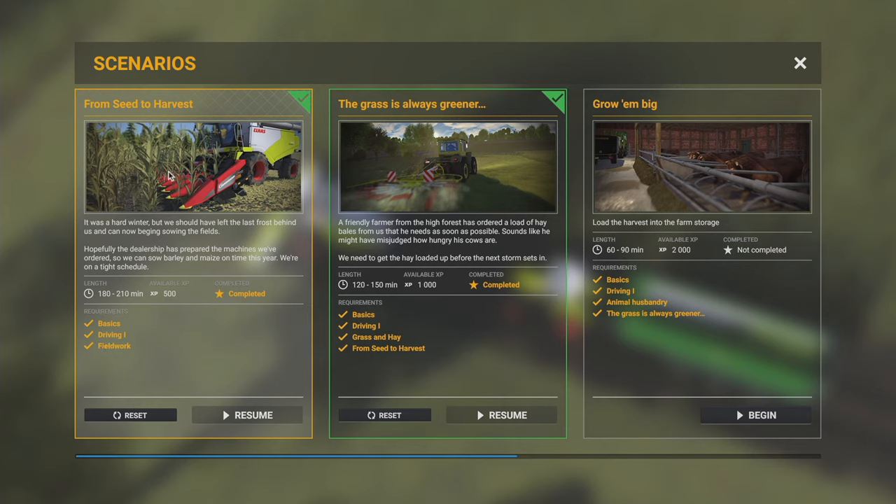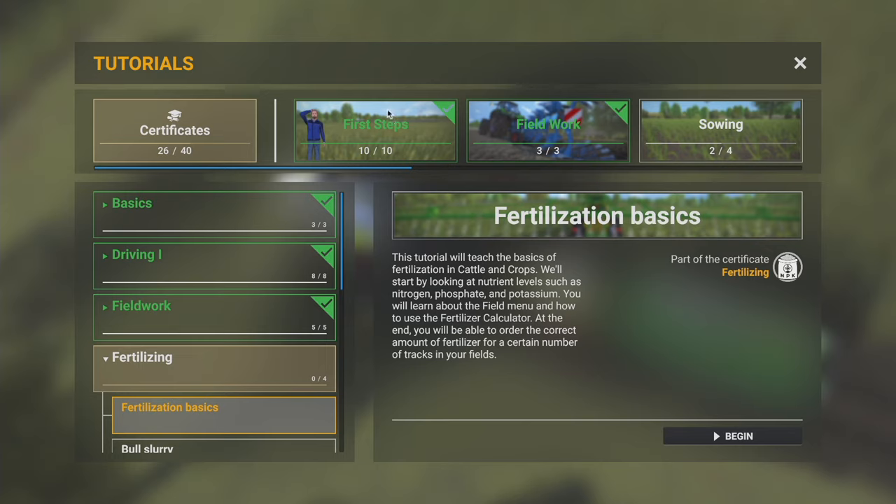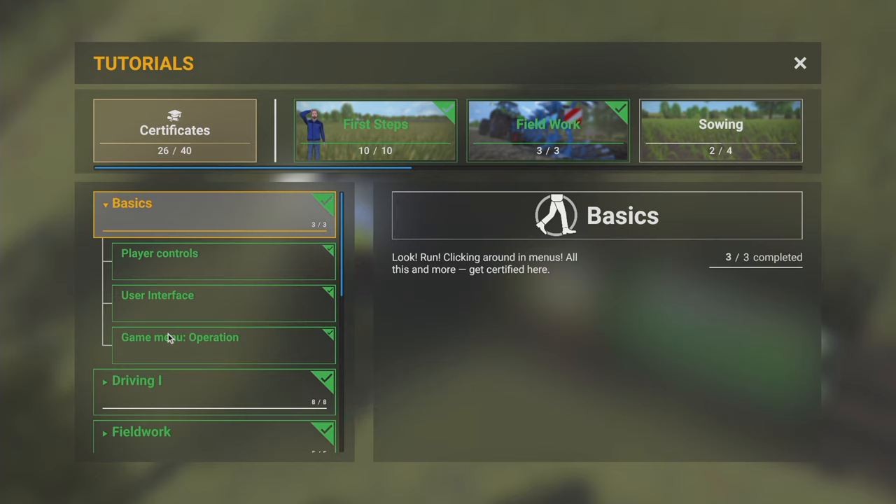One of the first things I did was the 'From Seed to Harvest' scenario, and that is comprised of three different tutorial series. If we go look at Basics - that is a certificate but it's part of the tutorial - it's confusing, that's why I'm making this video. If you do these three tutorials you get the Basics certificate; I'm pretty sure that's how that works, but I could be wrong.